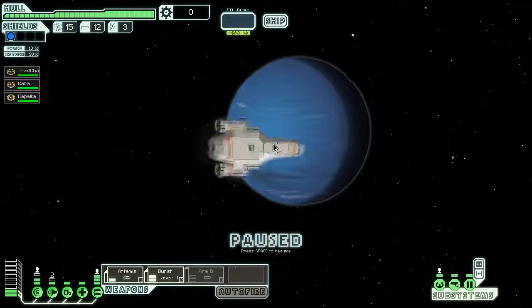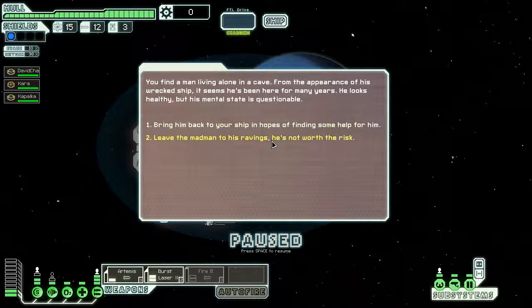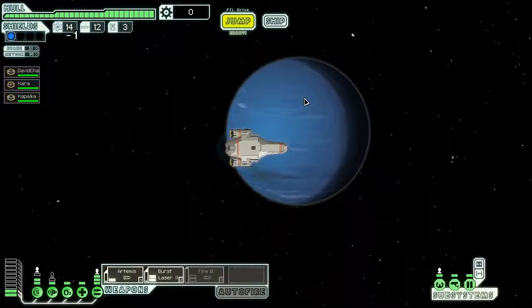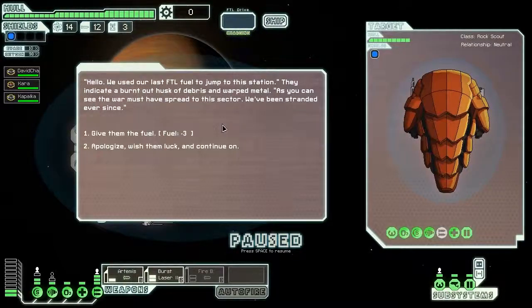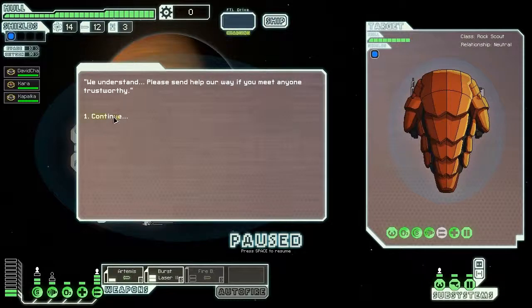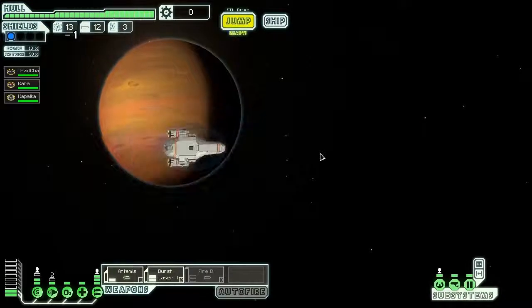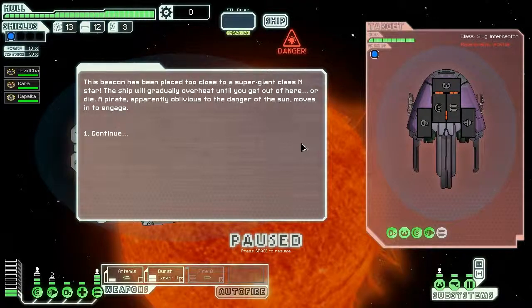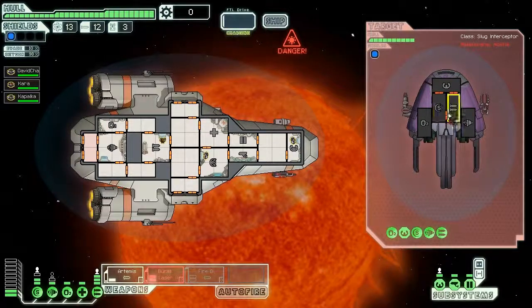If I find more scrap I might come back to buy the Rockman. Sometimes you get the same encounter over and over — that madman would have killed one of my crew members and I'd rather avoid that. I don't have much fuel myself. Oh crap, now there's a sun here — you need to watch out for stars: solar flares will set the ship on fire and shields reduce the effect.